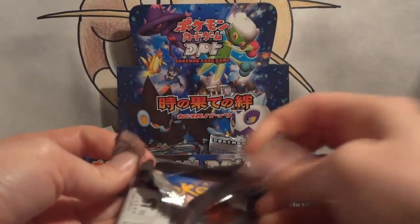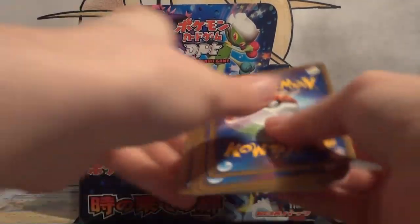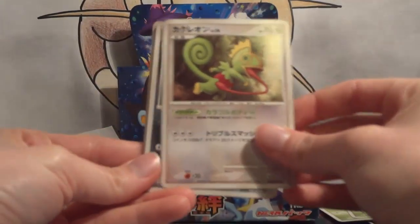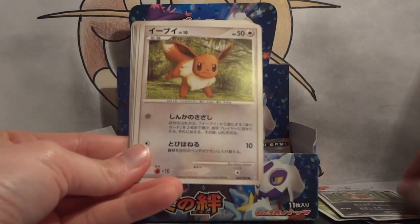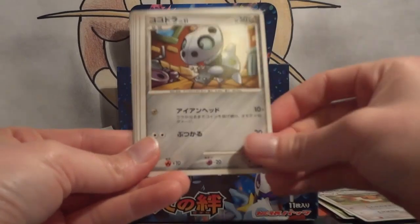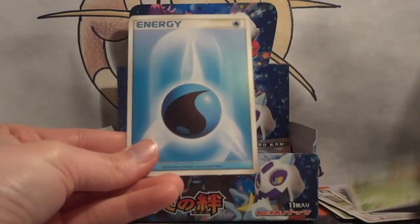I am loving this box already. I mean, you can't get bad pulls when you have a holo in every pack and two rares. Kecleon, Nuzleaf, Eevee, Aerodactyl, Volkner's I believe, Walrein, Tropius, and Water.